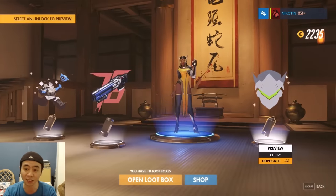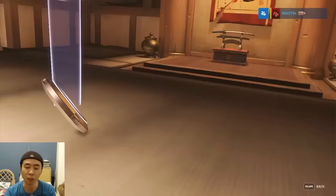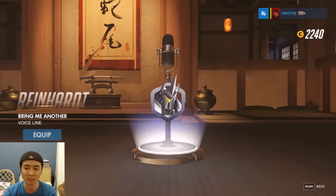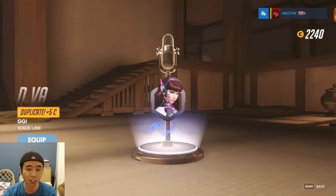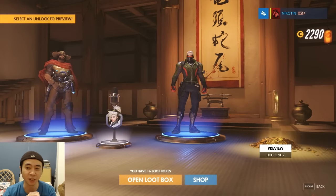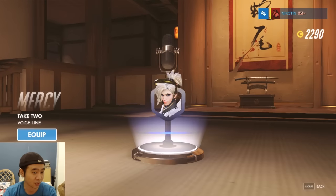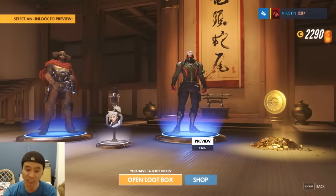Third box: a duplicate, an ugly skin, and another duplicate. Fourth box — what's it gonna be? Just one rare like usual. There's a Trojan Ajax icon, looks like some kind of brand icon. And I got money here, an ugly skin for Soldier 76. Oh, a victory pose — this one looks really nice, I'll equip it.